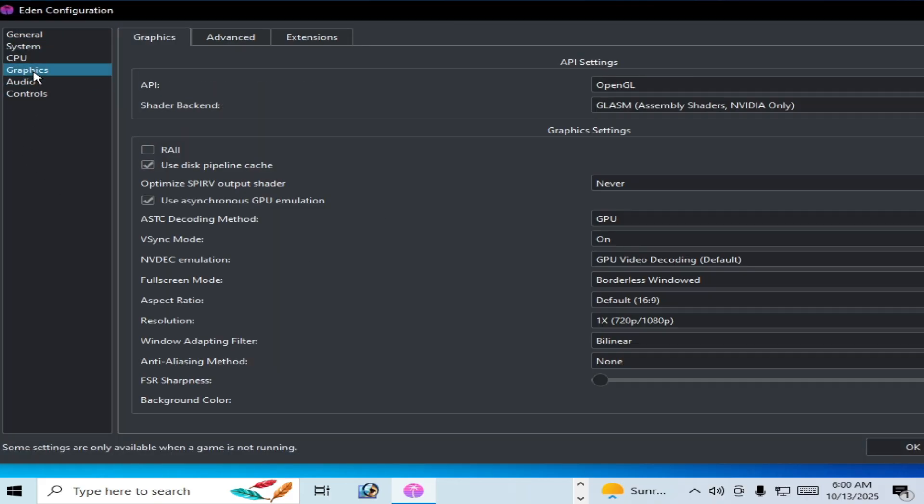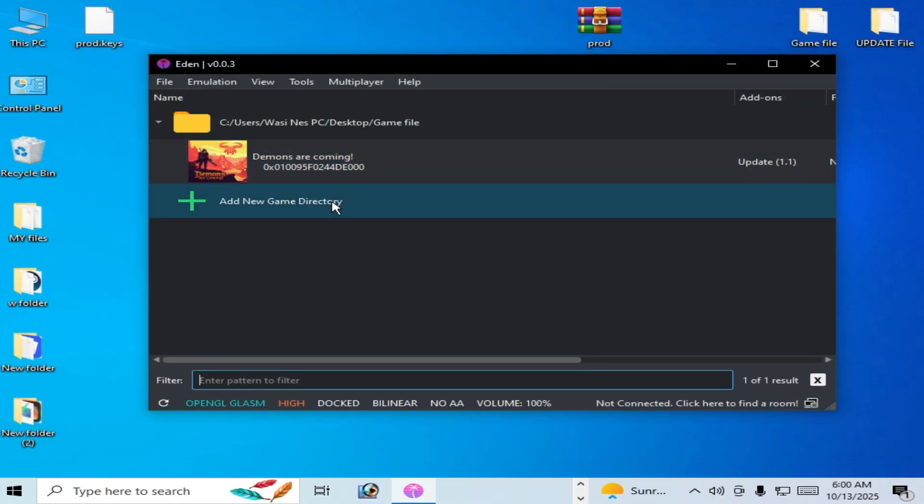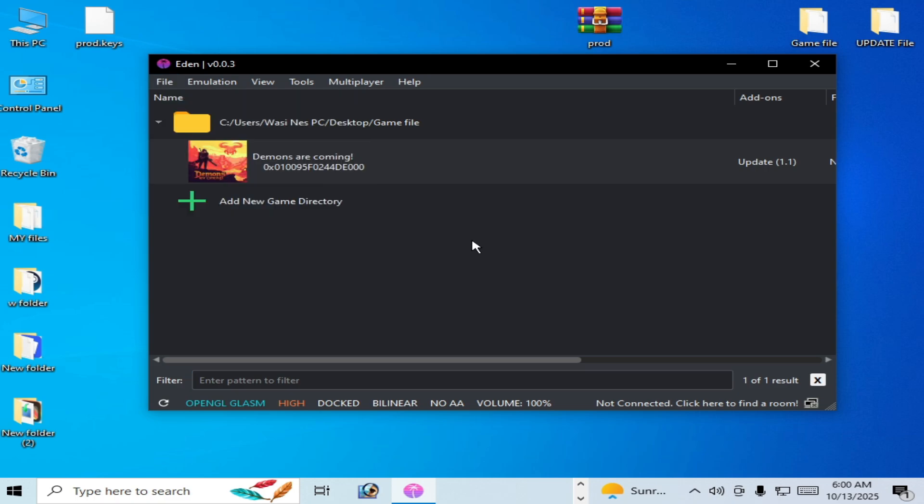Reason number four: go to Emulation, Configuration, Graphics tab, then Advanced tab. Uncheck this option and try again.